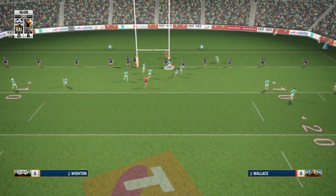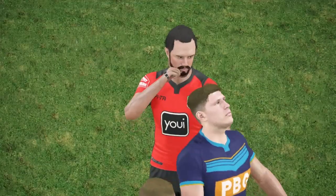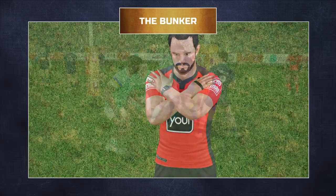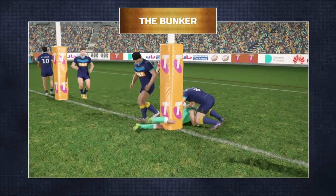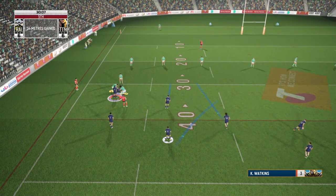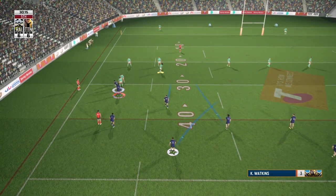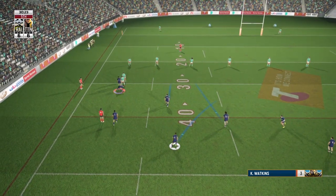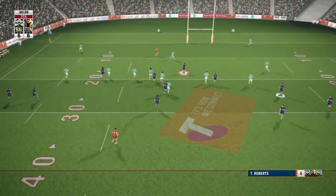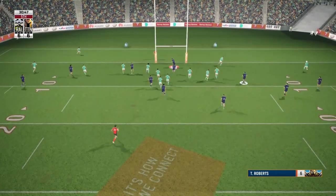Snappy pass. Wizen crashes to Greg. He's got that, and they've possibly scored — possibly, I say. Has he got it down? He's held there. Darting along, he puts in the grubber. Shows some urgency getting to the loose ball.